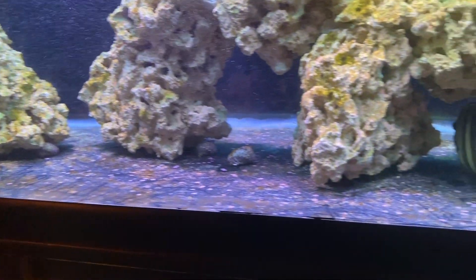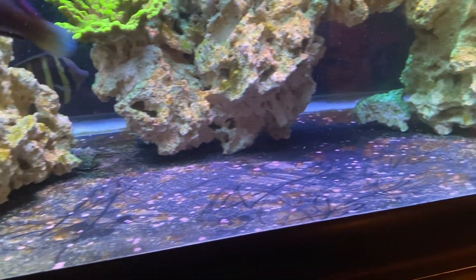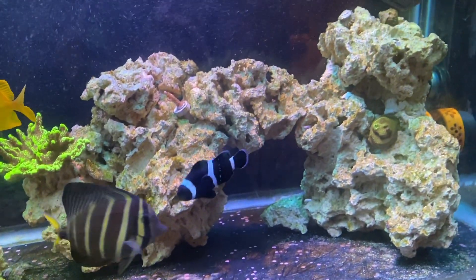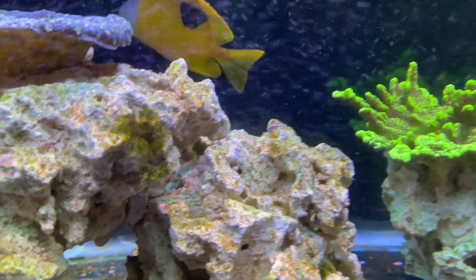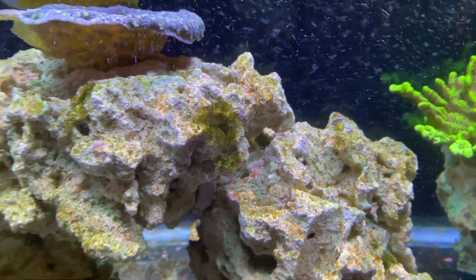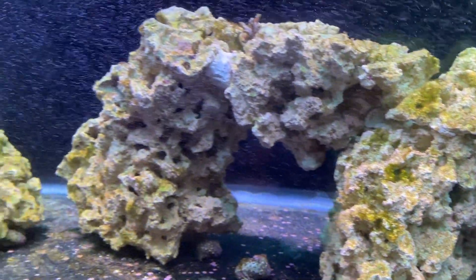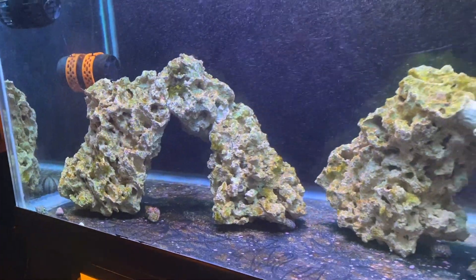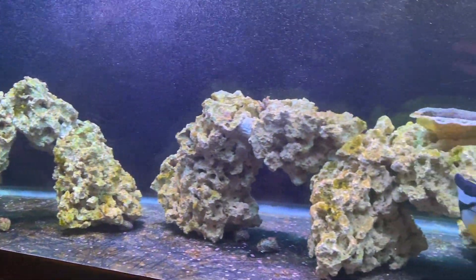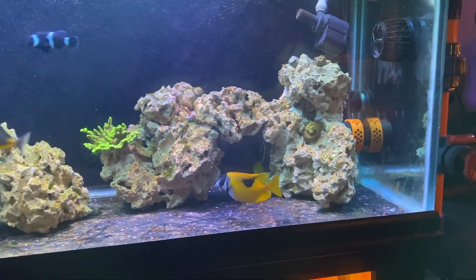I'm still getting some matting on the bottom of the tank in just some places, but I suck that out every day, siphon that out. The rocks have been less and less and instead of dinos I'm starting to get patches of green hair algae. So at this point I need to kind of watch my nutrients and see what's going on in the tank, really pay attention to things on a day-to-day basis because I don't want hair algae to take control over the dinos.